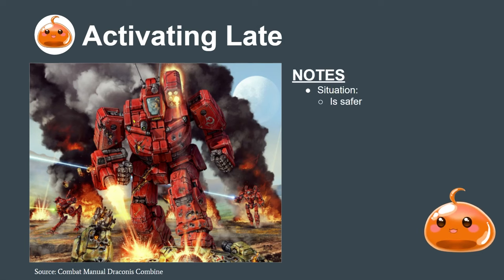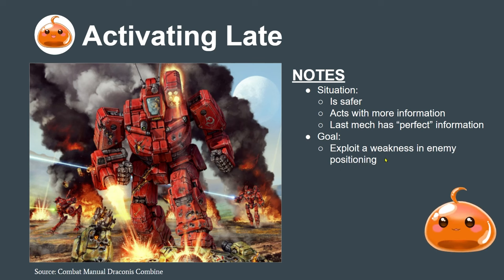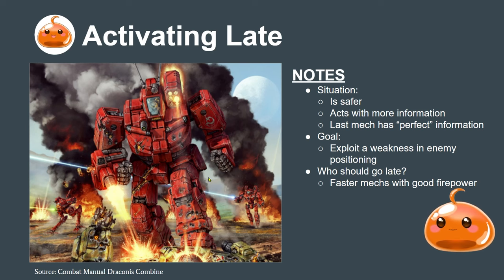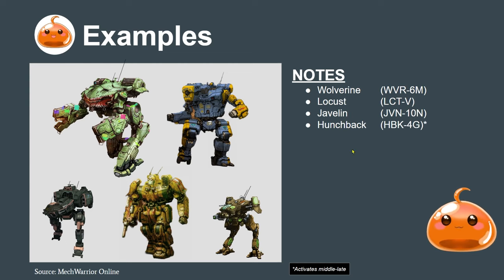Activating late is generally the safest position. You can activate with more information than any other position — the last mech has pretty much perfect information. If you're the last mech to go, you can see where all your opponent's mechs have gone and all your allied mechs have gone, positioning yourself perfectly. Your goal is to exploit a weakness in enemy positioning. Who should go late? Generally faster mechs with good firepower — the Wolverine is a good example, the Jenner, the Javelin. Lightly armored mechs that can hit hard. Also the Locust (for backstabbing), the Javelin 10N, the Hunchback 4G, and the King Crab — we'll see why the Hunchback and King Crab want to activate generally late or middle-late.